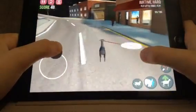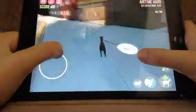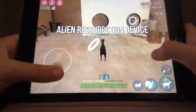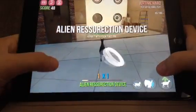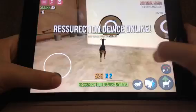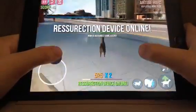When you come over here, there's this little open garage and you walk into it. It says Alien Resurrection Device. Then you get out to refresh it and you go back inside and you put the ring down. It says it's online.